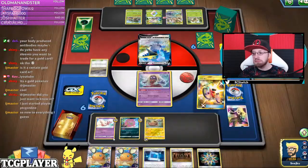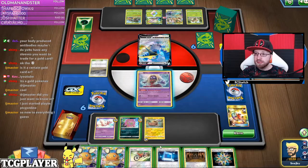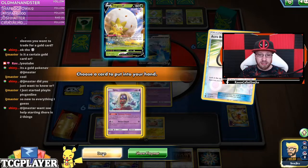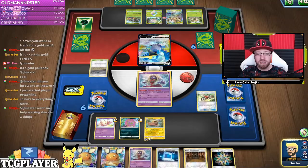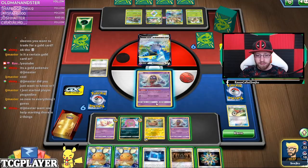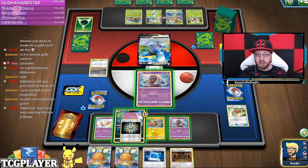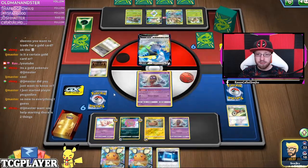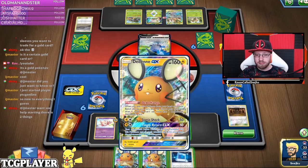Acrobike — nice. Welcome J Master. Of course we do have our fantastic guide that you can actually check out, and hopefully it's going to be helpful. This card goes here. Let's grab Dedenne.